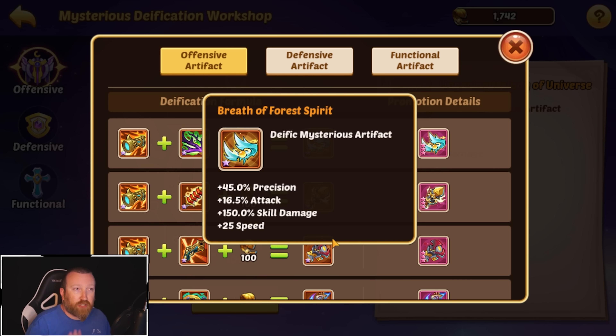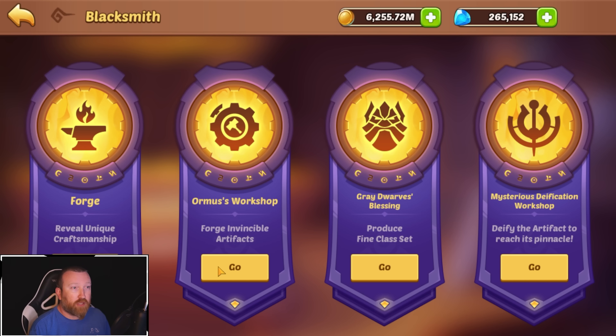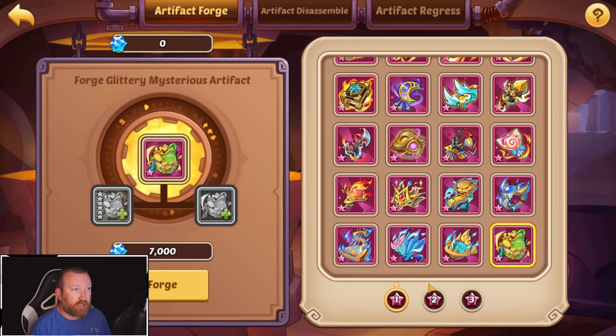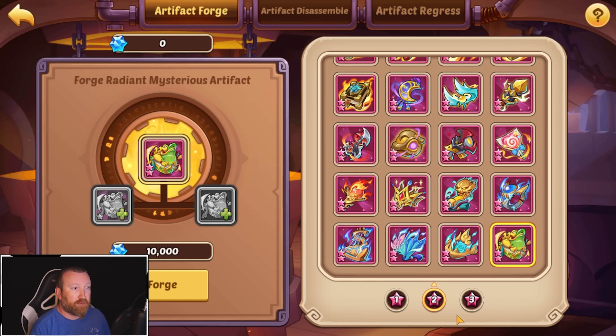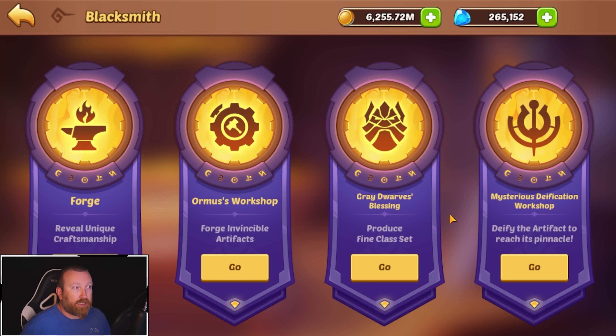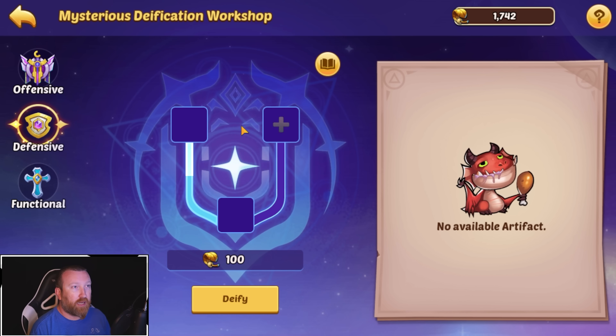Getting one of those chests in this event plus one orange artifact gets you one of the new deific mysterious artifacts. You can still take them to Splendid — over at the Omris Workshop, you can take them up to Glittery, Radiant, and all the way up to Splendid. Technically, you can make one Splendid artifact in this event for the new one.